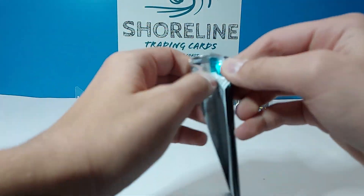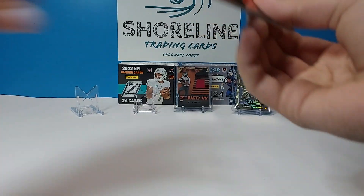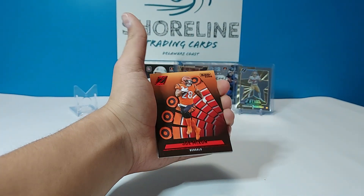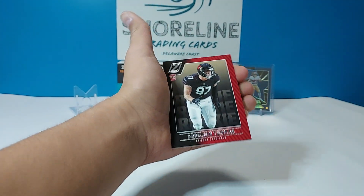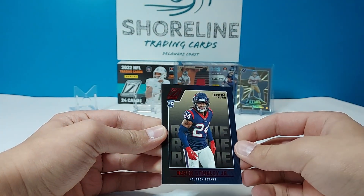Three packs left. Got Deontay Johnson, a Red Zone of Joe Mixon, Cameron Thomas, and a Red Zone of Derek Stingley.